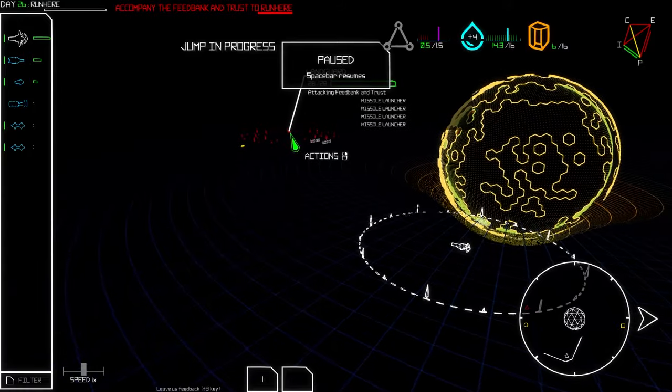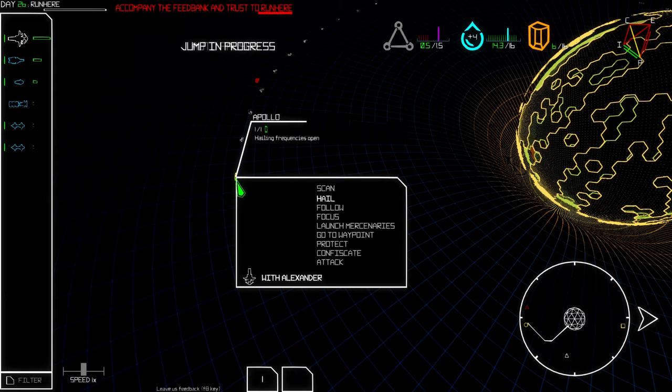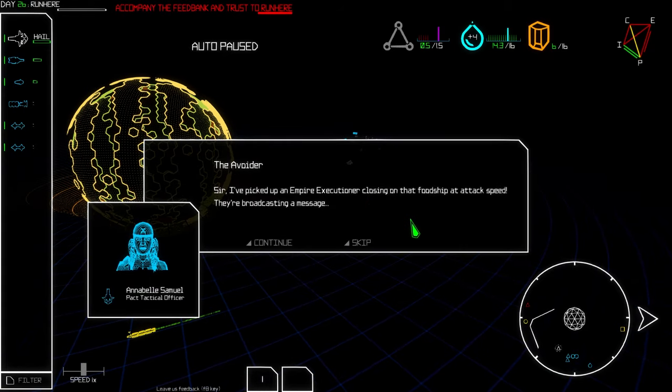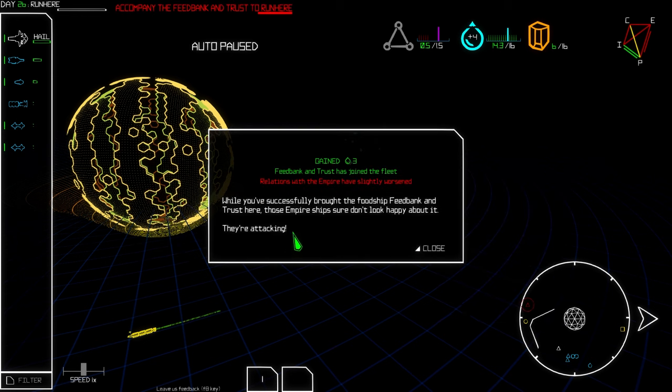We arrive — Apollo sector. All the ships are here. An Empire executioner is closing in on the food ship at attack speed. They're broadcasting a message: 'We will have our vengeance — stand in our way if you dare.' We've gained three water, which is awesome. But relations with the Empire have slightly worsened.